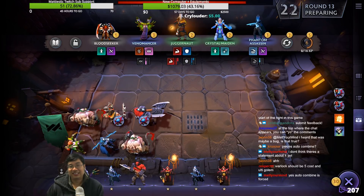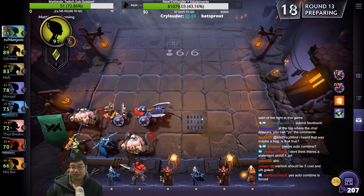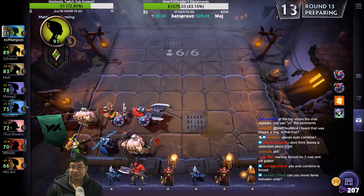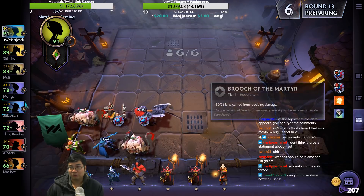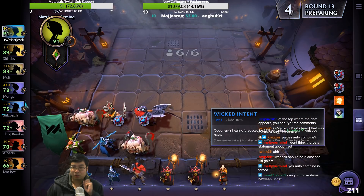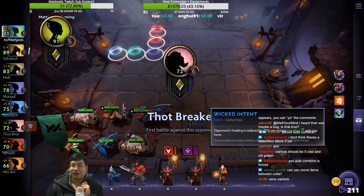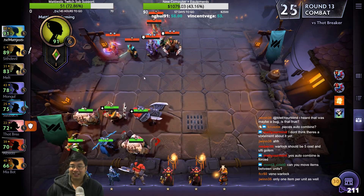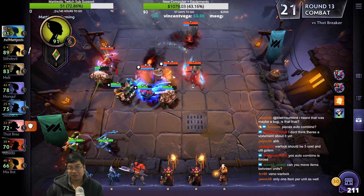Right now I'm going for Undead — I might go for Undead Warlocks as well. You can move items between units but not during fights — after the fight during prep time you can move those items around. Those are global buffs — you can see why global buffs are really good. We're just full Undead, they can never heal again. That call destroyed that encounter!